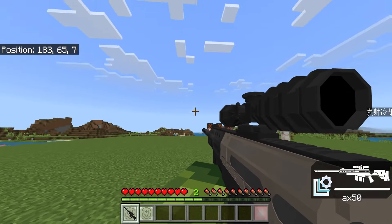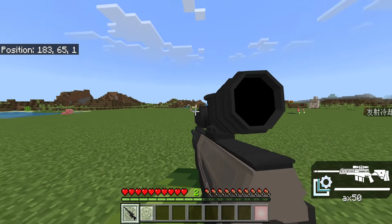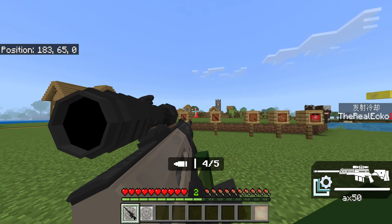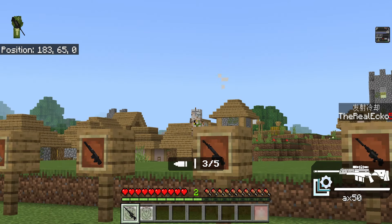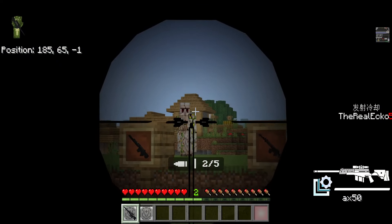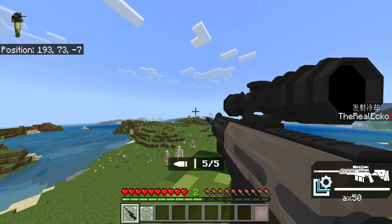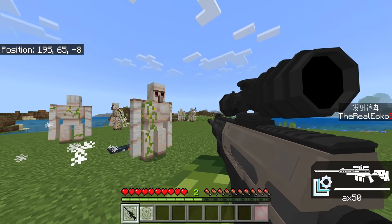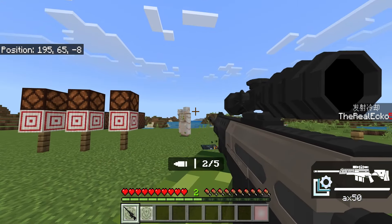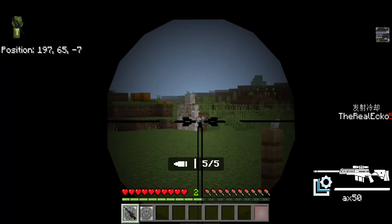Last on our list of weapons we have the AX-50 — I remember this from Modern Warfare 2019. There is no second animation with this one, but the scope on this one is so good — very well detailed, has a blur effect that decreases toward the center. This comes with five bullets at a time. You can also no-scope. Two shots brings down an iron golem, so you really see the true power of this one.